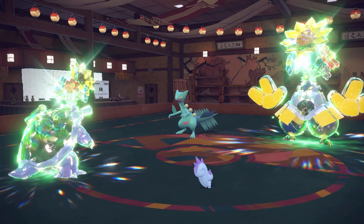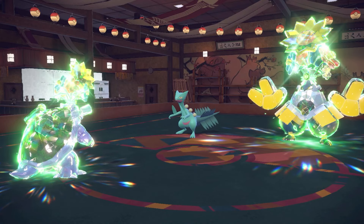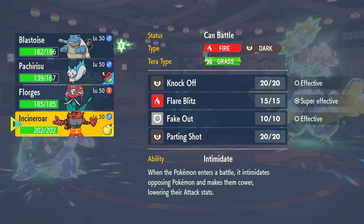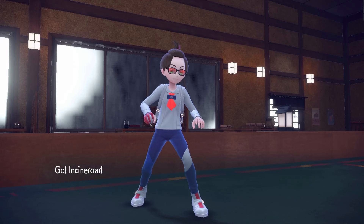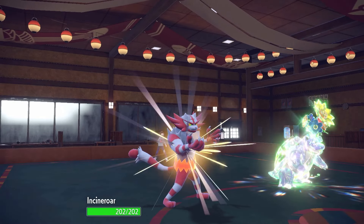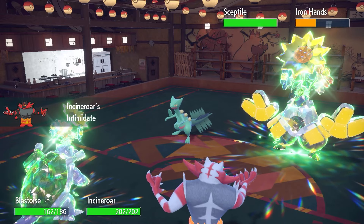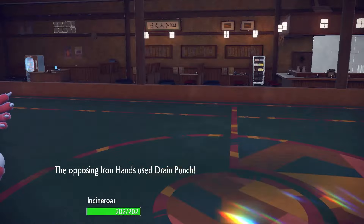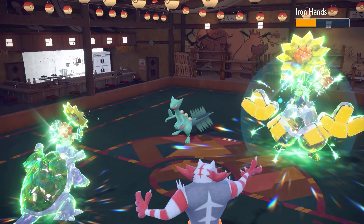I'm going to come in with Incineroar and get the Intimidate off — I think that's correct. There's a minus-one on Iron Hands and minus-one on Sceptile, perfect. They drain punched my Incineroar — what are the chances? But listen, I can tell you one thing: both of you are weak to Ice Beam. I think I get rid of Iron Hands first and just Fake Out the Sceptile.